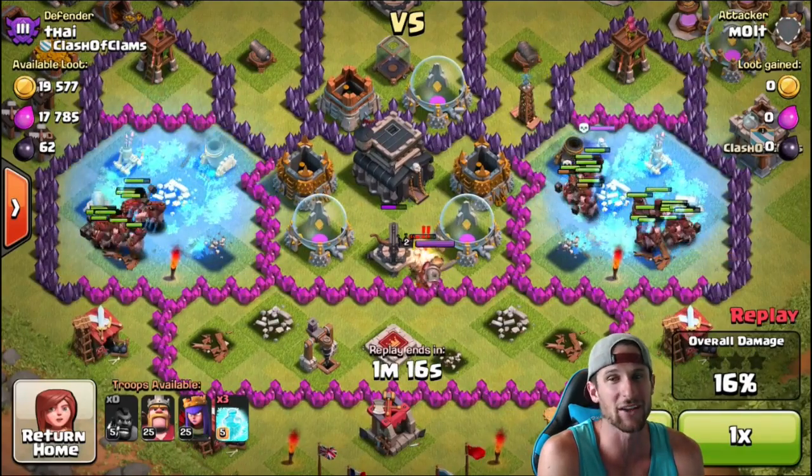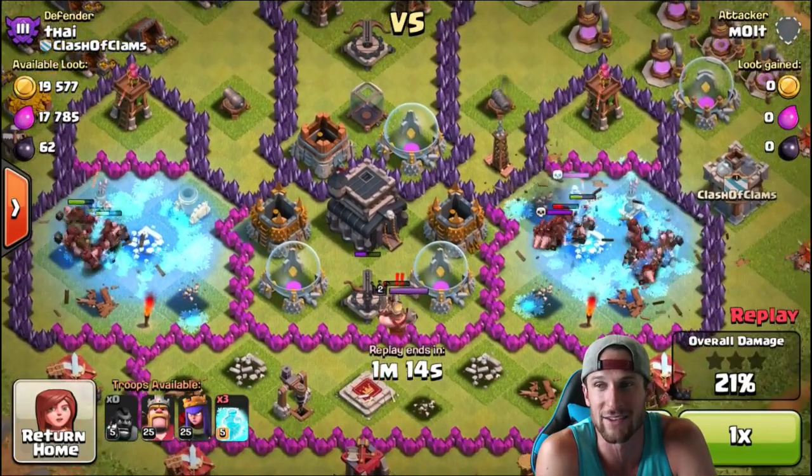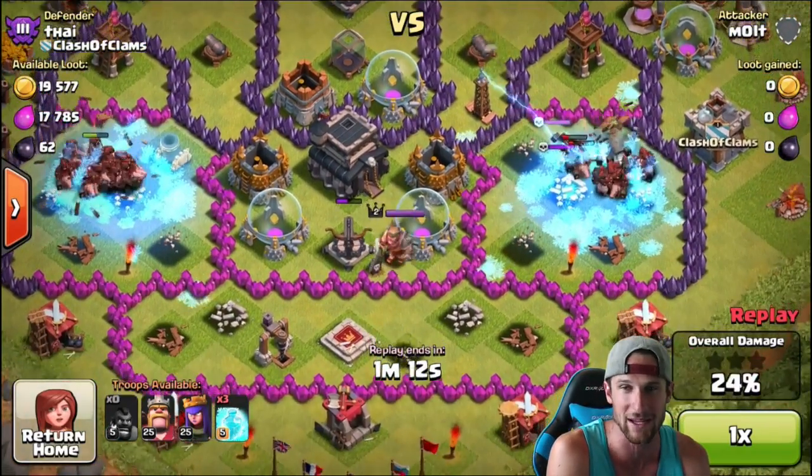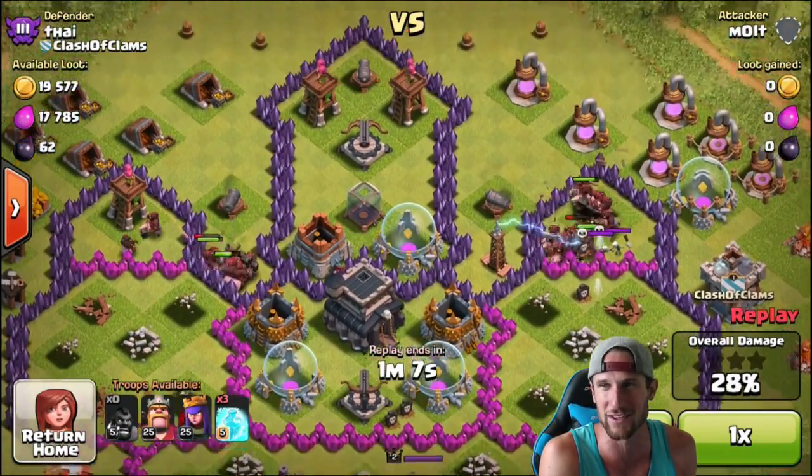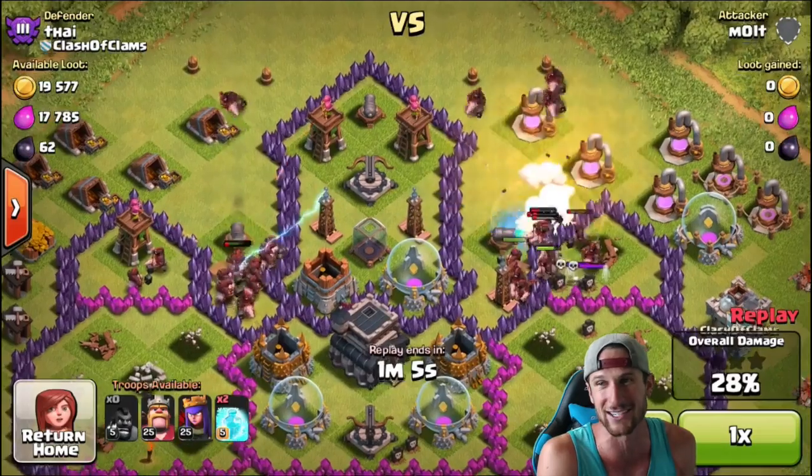There were not giant bombs in those gaps even though it looked like they would be there, so those freeze spells didn't really do too much. Let's try and guess once again where the giant bombs are — there might be one right there, watch, we're gonna try and get it.